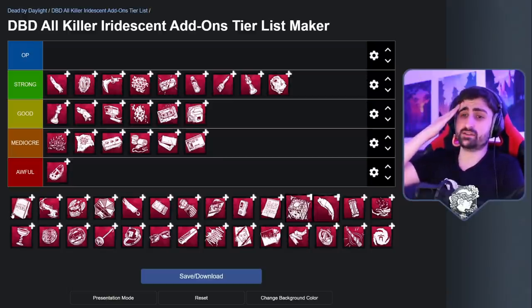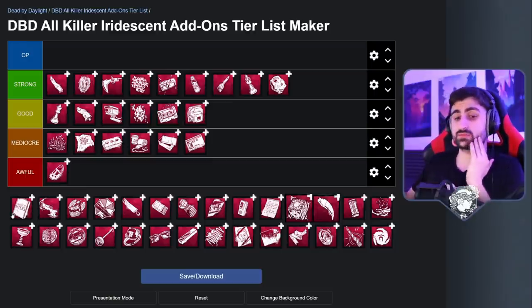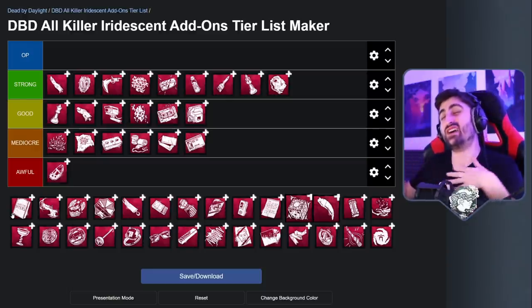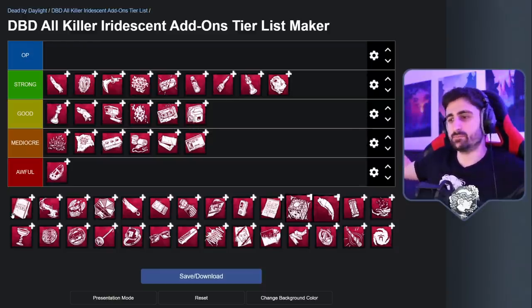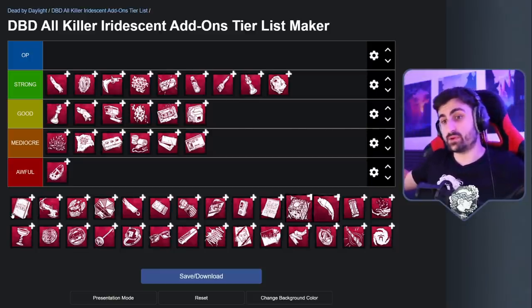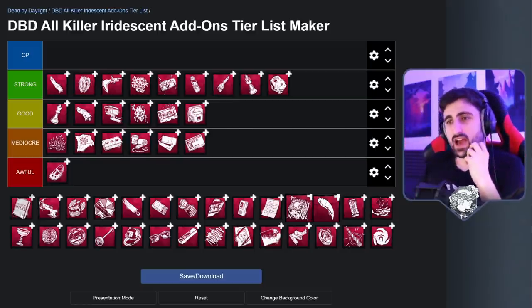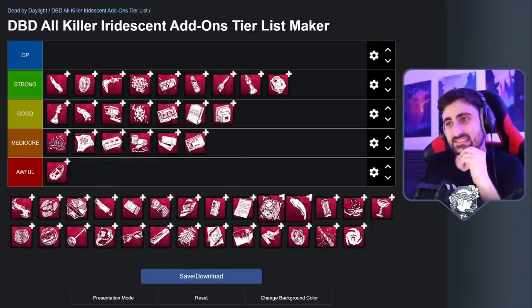Next is Judith's Tombstone. This add-on has a considerable drawback — it requires you to stalk people a lot, it makes you slower, and after you're done with your tier 3, getting another one is basically impossible. So you'll typically want to run it with the other iridescent that makes your tier 3 infinite, but that also increases the time. It's very hard to use. You're better off with the Tombstone Piece fragment rather than the whole tombstone itself. However, with the right build in the right circumstances — even if survivors try to hide in lockers — this add-on is pretty nasty, and it will literally let you murder people.